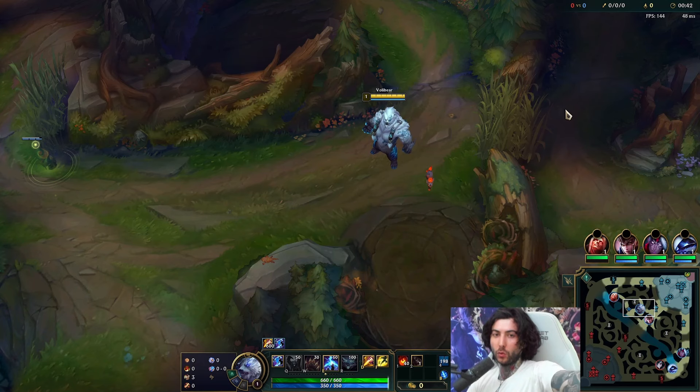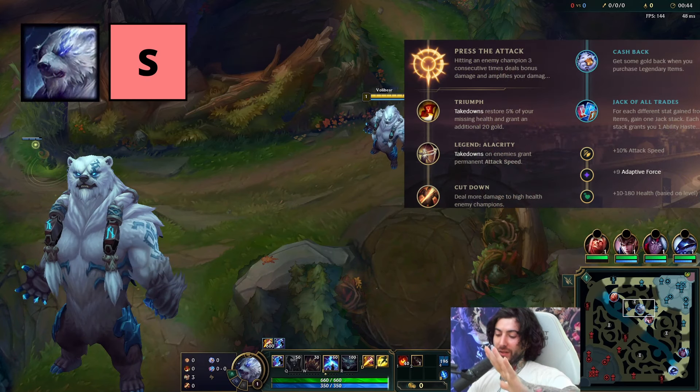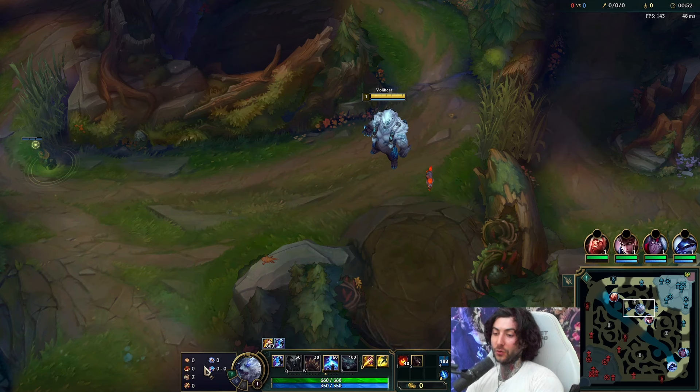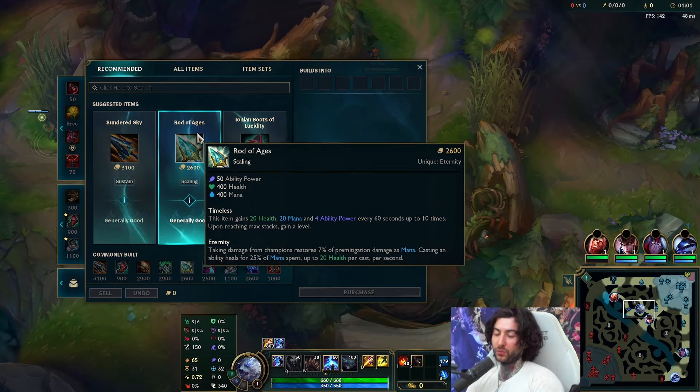What is up everyone, this will be my Volibear jungle video and I'm going to show you guys the most broken build that you should be doing that makes Volibear one of the best junglers to climb with. For starters, Press the Attack is the standard rune page. I like Cut Down with the second page. We have Inspiration — I really like going Cashback with Jack of Trades.